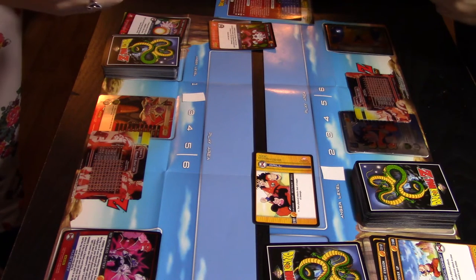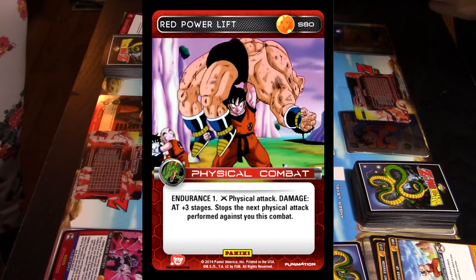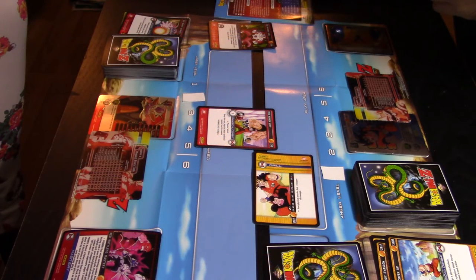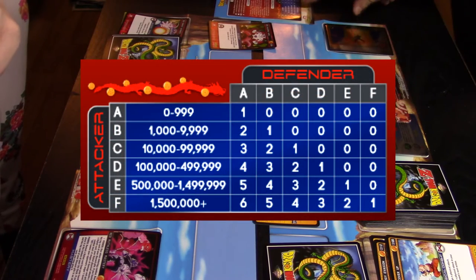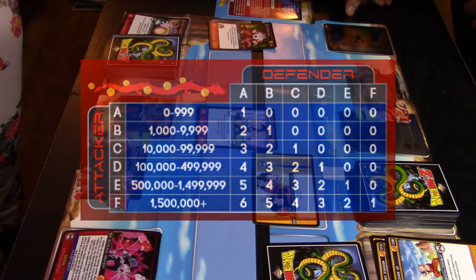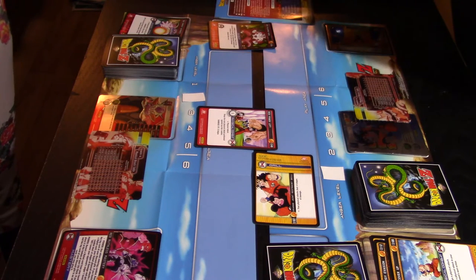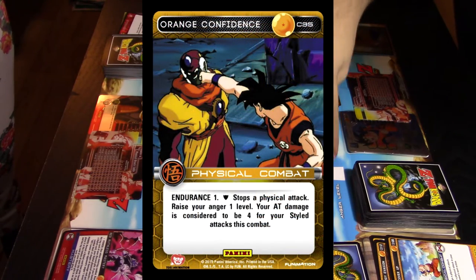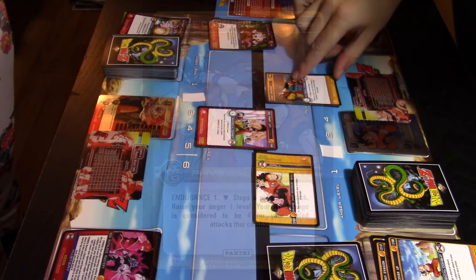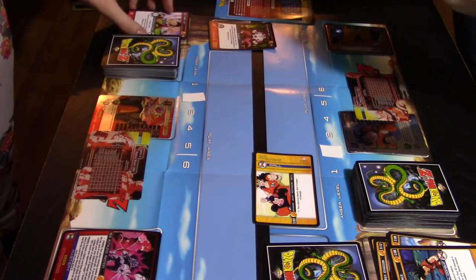Lex attacks with Red Power Lift — a physical attack that stops the next physical attack performed against me this combat. The damage is AT plus three stages. She looks up her power level on the attack table: 34,000 versus my 6,000, putting her in the C column and me in the B column — that's two stages of damage plus three, so five stages total. I respond with Orange Confidence, which stops the physical attack, raises my anger by one, and sets my attack table value to four for the rest of this combat.